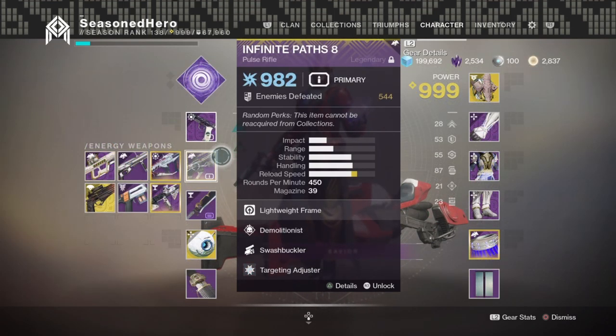For our secondary, I've chosen the Inflow Path 8 Pulse Rifle with Demolitionist and Swashbuckler. You can't get this weapon anymore as it was a last-season exclusive, so you'll need to find a weapon that offers Demolitionist elsewhere.